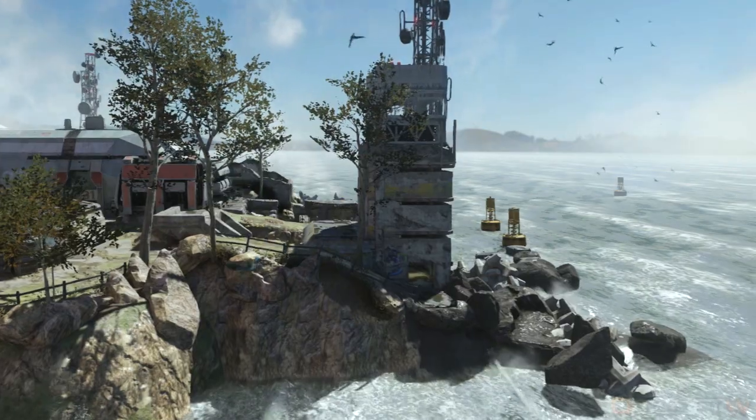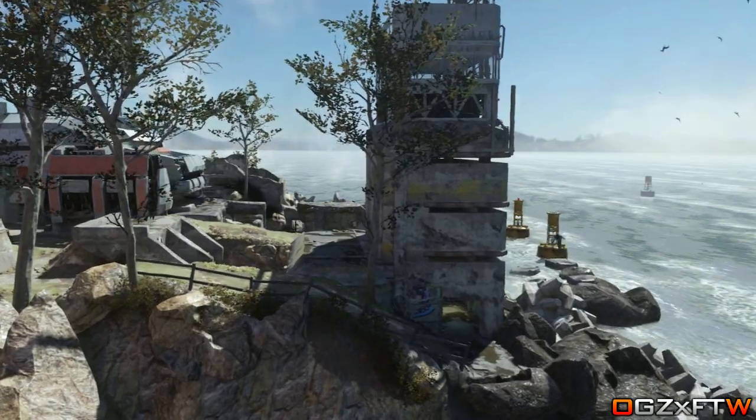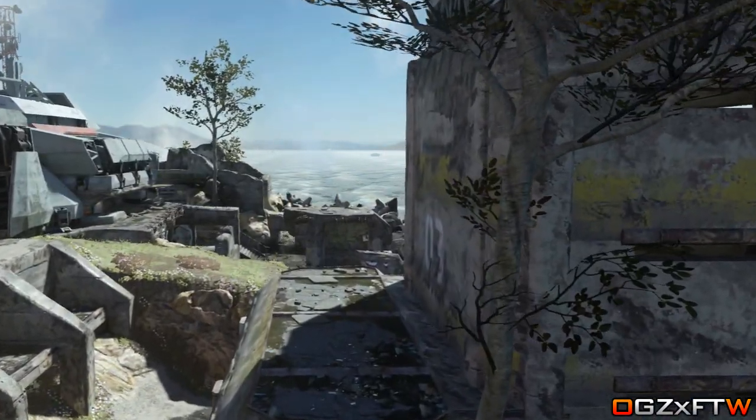How is it going everybody, my name is Luke and today I have a brand new glitch for you guys on Defender on Call of Duty Advanced Warfare, which actually allows you to wall breach into a secret spot. This is really awesome and fairly easy to do, and is also working on Xbox 360, Xbox One, PS3, PS4, and PC.